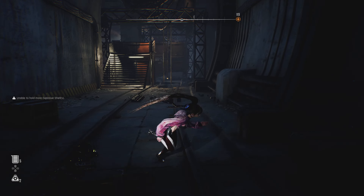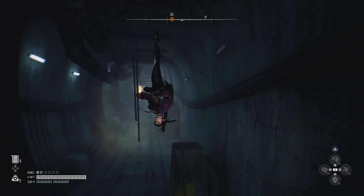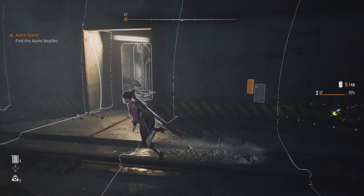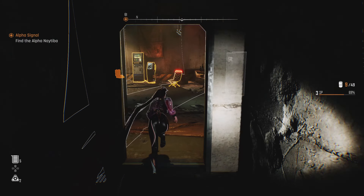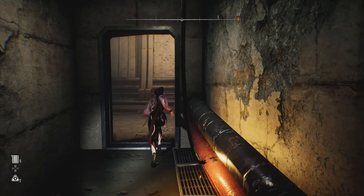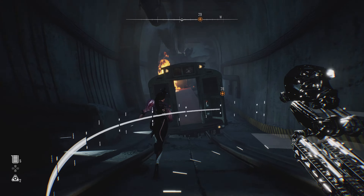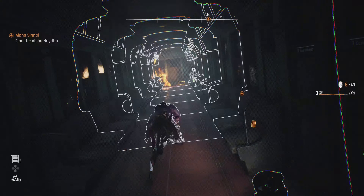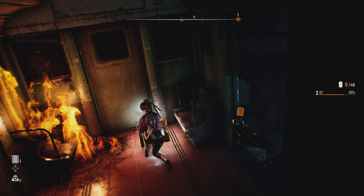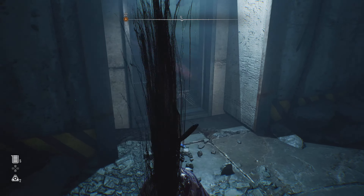Oh, this is where we came from. Hold on, I want to check something out. I'm good. I thought I didn't open one of the other stuff, sorry, I got it, we're good. Oh, there's something in here too. Reflex type exospine — what? You're finding so much stuff in this mission.